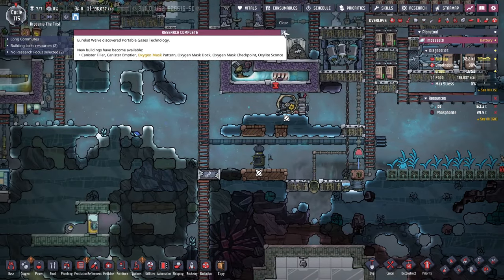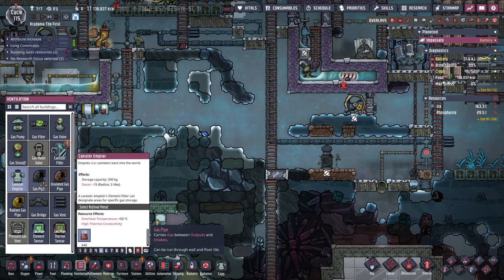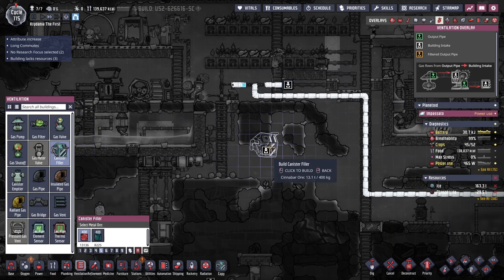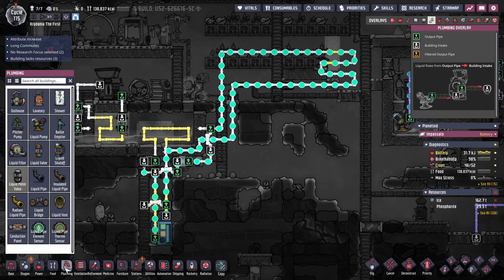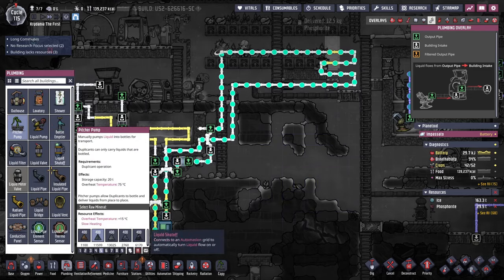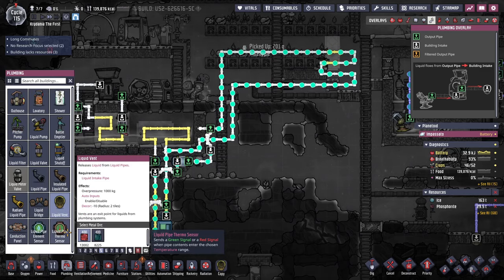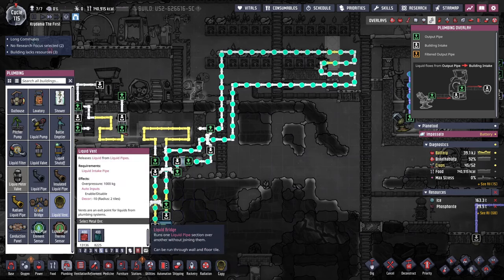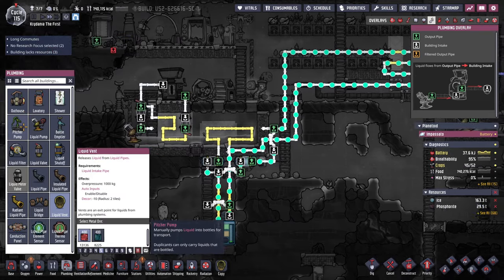Research is complete. Canister filler, canister emptier - what are the odds a canister filler works for liquids? It does just say gas, and there's no fluid connection. That is so weird to me. Picture pump - manually pumps liquids, and it has to be a liquid. So we basically have to do a liquid vent plus a pitcher pump. I can't find a way to go directly from pipes to pitchering.